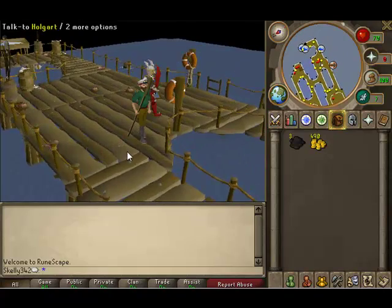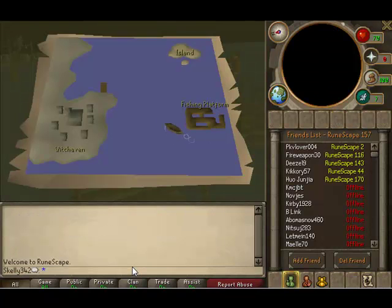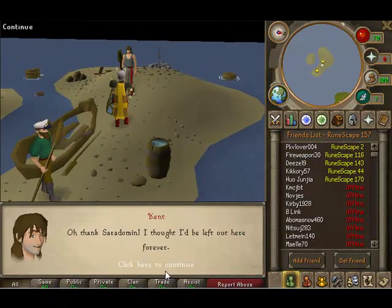Here's Hogart. We're going straight to the island. All you have to do is talk to Hogart and he'll take you exactly there. He must already know that Kenneth is right here.